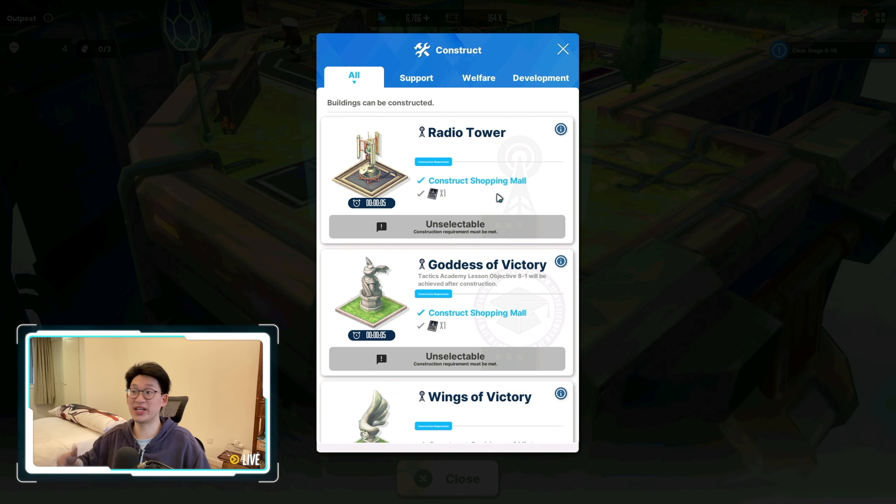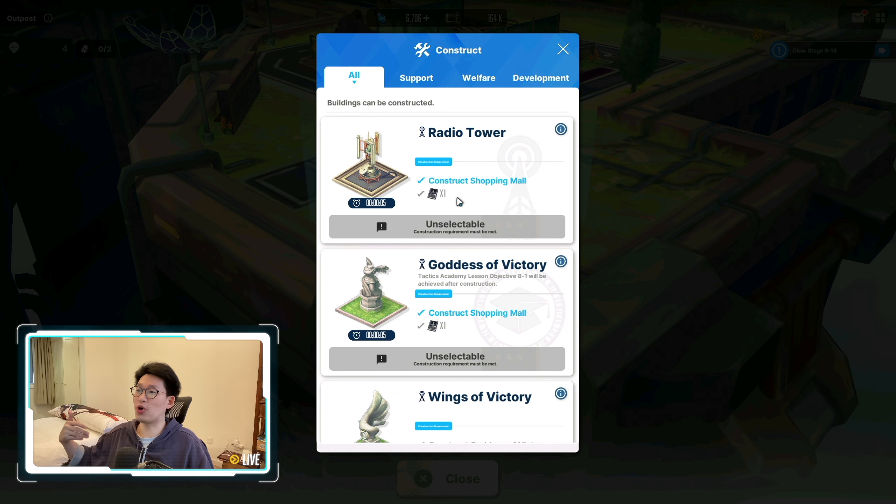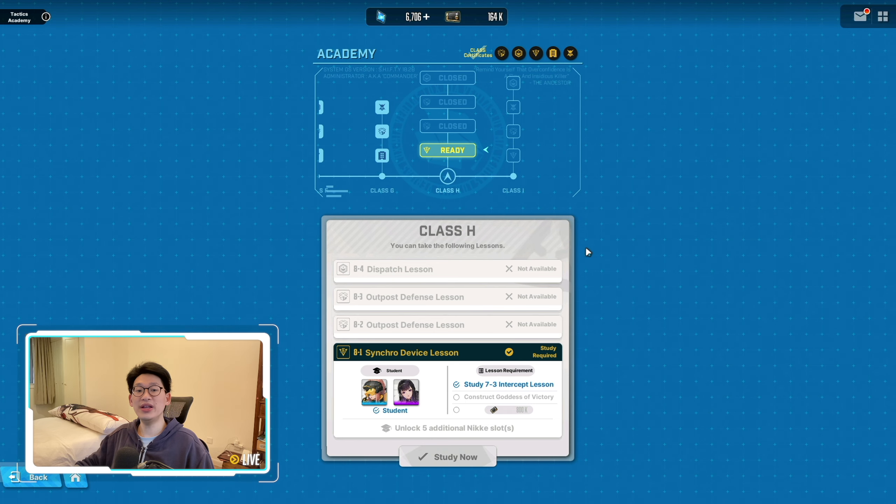There is no cooldown for building — you don't need to wait for construction to complete. Once you click construct it literally takes five seconds and it's done; it doesn't cost any extra resources, it's absolutely free. The only thing you need is the blueprint. When looking at a building, click on the blueprint itself and it tells you exactly where to get it — for example, the radio tower blueprint is obtained from lost relics in campaign chapter 9.